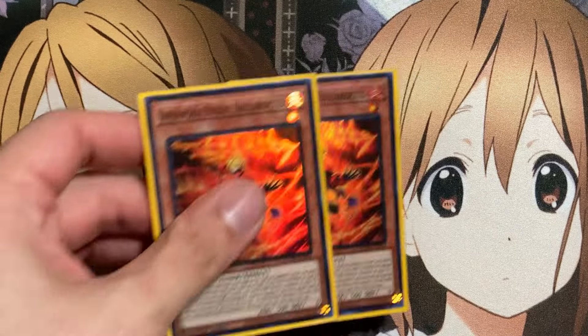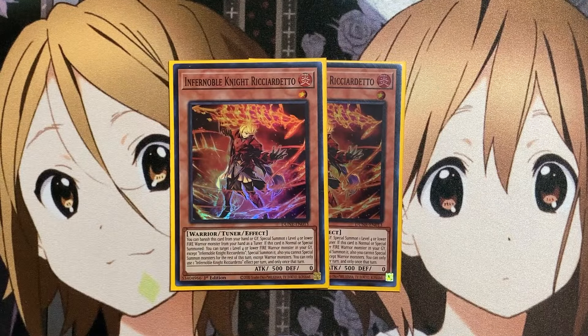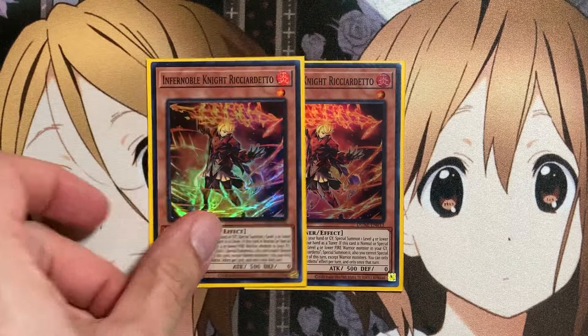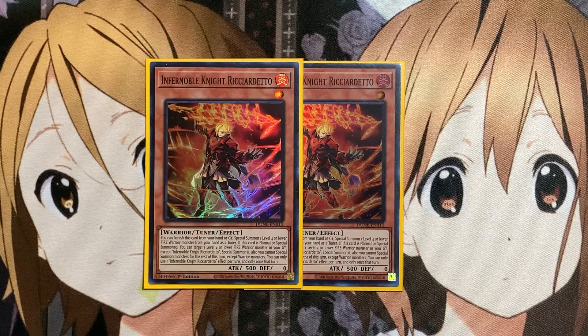We also run two copies of Infernoble Knight Richard Dedo. You can banish this card from your hand or graveyard to special summon one level 4 or lower Fire Warrior monster from your hand as a tuner. If this card is normal or special summoned, you can target one level 4 or lower Fire Warrior monster in your graveyard — except Richard Dedo — and special summon it. You also cannot special summon for the rest of the turn except for Warriors, which isn't really a lockdown in this deck. You can only use one Richard Dedo effect per turn, giving you setup for many different monsters to be used as tuners.